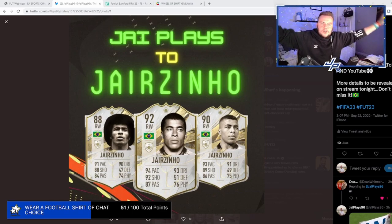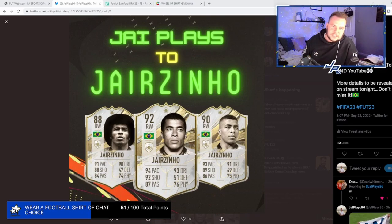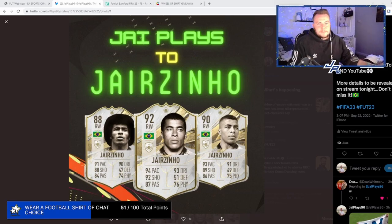Jay plays to Jay Zinho — our brand new series where we're trying to pack the brand new icon, the Brazilian five-star skiller, Jay Zinho. The whole point of the series is we've got to keep someone with Jay in their name throughout the whole team. Every team we make, every team we use has to have someone with Jay in their name, whether that's JJ Acoccia, Jay Spearing — Jay Zinho is the end goal. Let's get started.